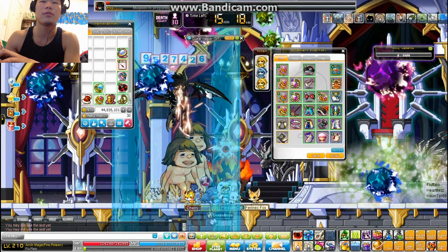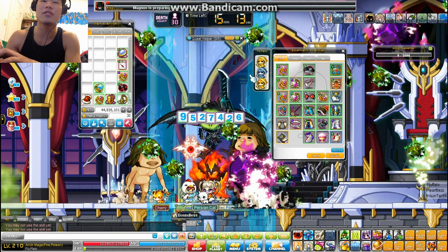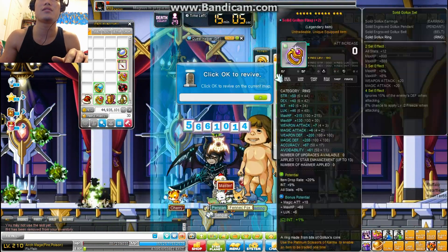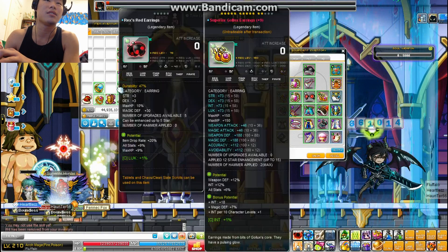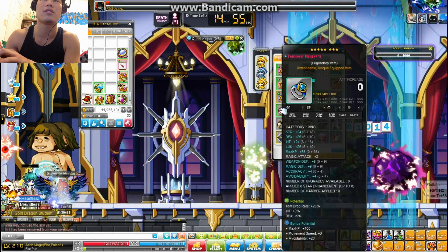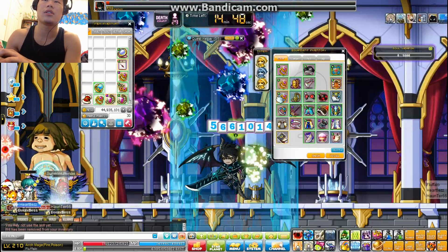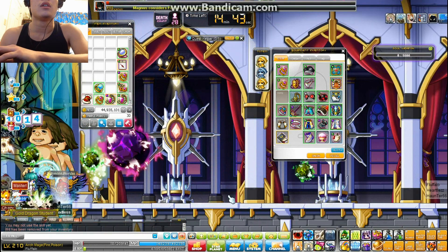I'm sacrificing a few lives to put on the drop gear because we've got plenty of lives. Hiding in the corner to put on all the drop gear — as long as that ball doesn't hit me. Spam unequipping these two slots. Now I have dojo gloves on because we're going for the kill.